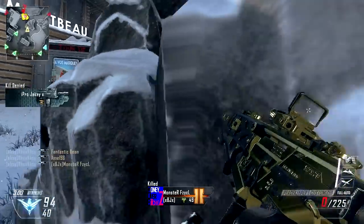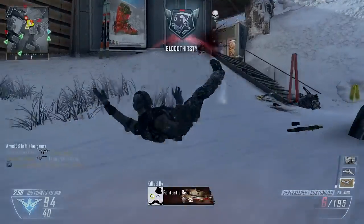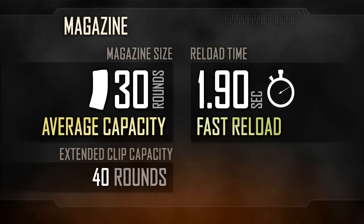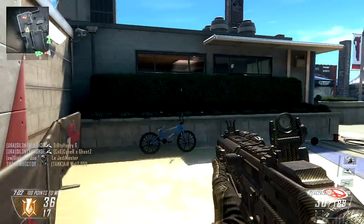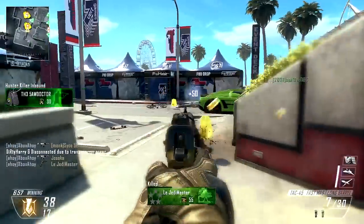Movement speed is at the SMG class default, meaning you'll move at 100% of the maximum base speed. Magazine capacity is fairly average at 30 rounds — typical for an Assault Rifle, but a little short by comparison to the other SMGs. Reloads are pretty quick, however, at around 1.9 seconds for a tactical reload.